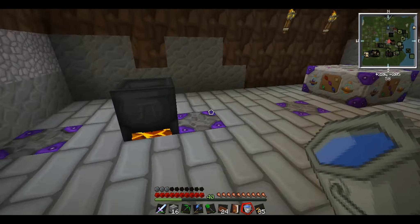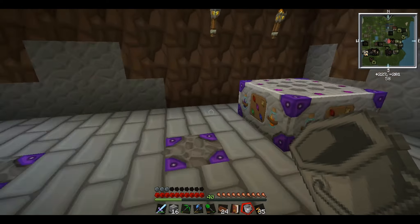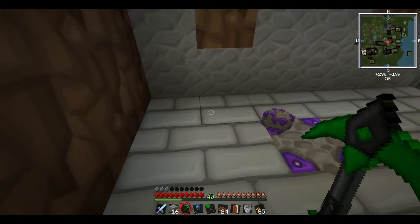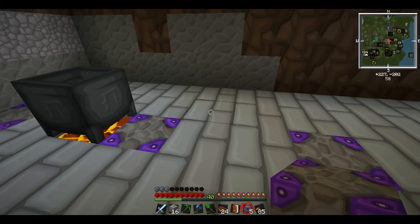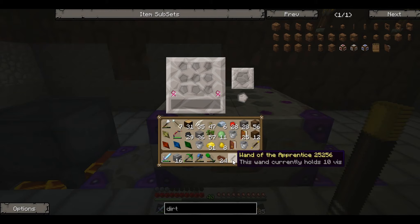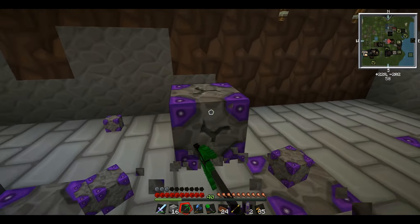The infusion altar didn't actually work either. How do we put the materials in here? Maybe we have to bring it a bit closer. Let's bring this up then - the infusion altar did not like that. Let's bring it a bit more closer and stick it around about here, click on it... oh, we have to put the wand in! That's why it didn't work - silly me.